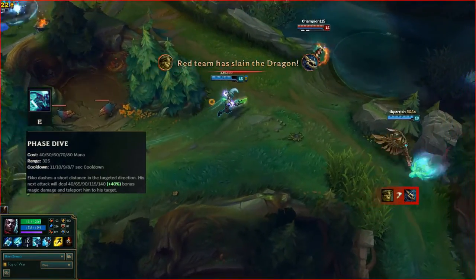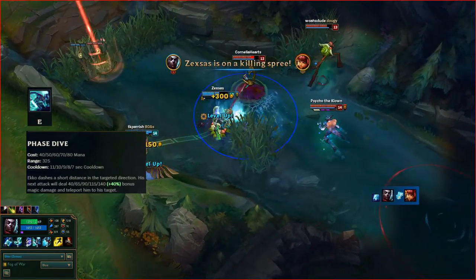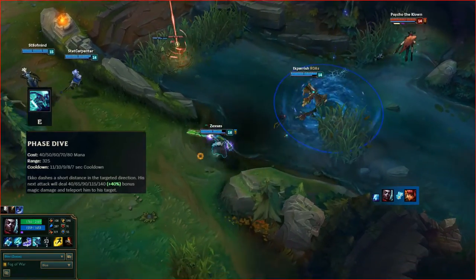Echo's E is Phase Dive. Echo rolls evasively while charging up his Zero Drive. His next attack deals bonus damage and warps reality, teleporting him to his next target.